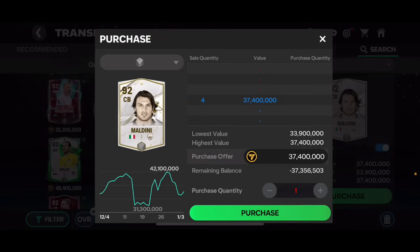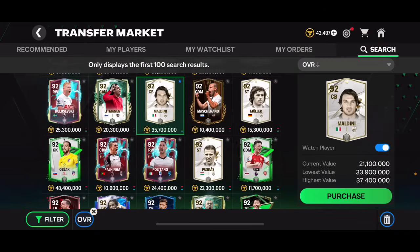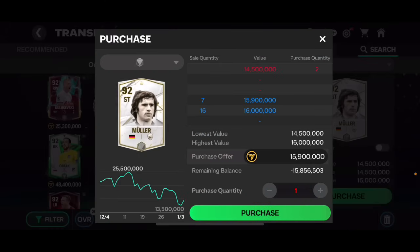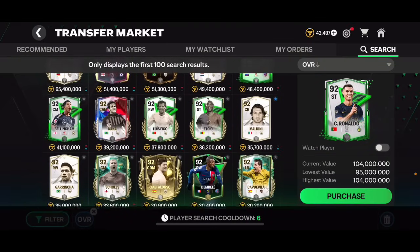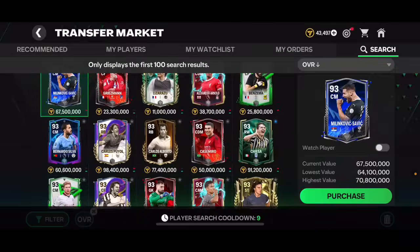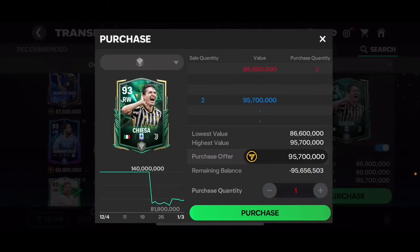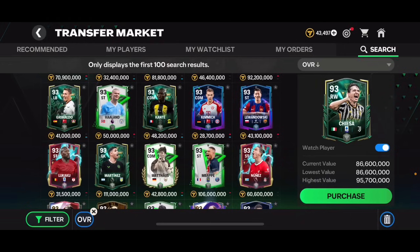At the weekend Maldini's price might drop to around 30-31 million coins - that's when you should try to buy him. After the weekend I think he'll keep increasing, so you can make a good profit. Puskas isn't a bad option either. Gerd Muller is a decent investment. For 93 overall, Kiesa was about 80 million and you can now sell for 94-95 million - that's great profit, though it's more of a risk now.